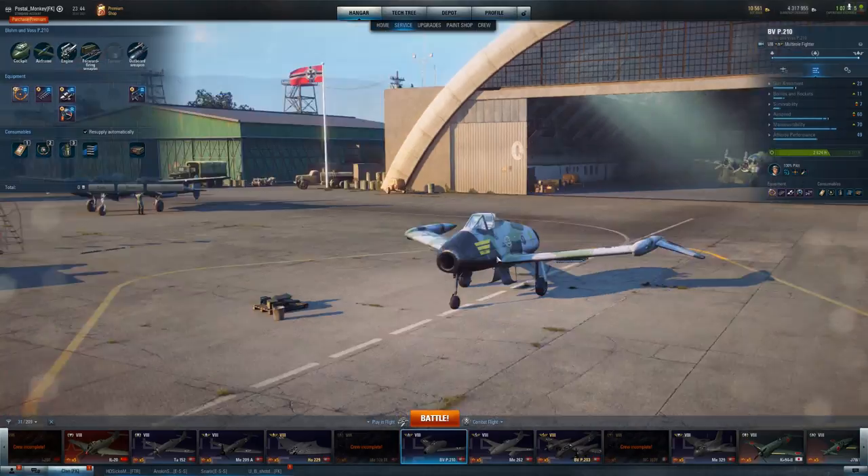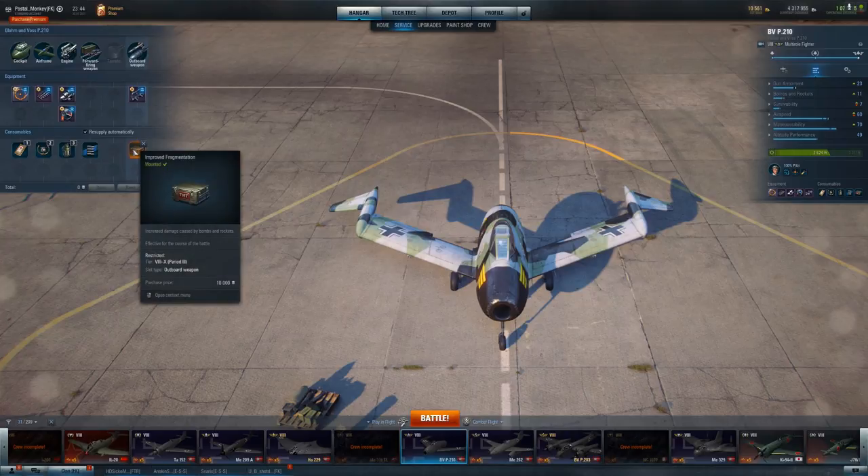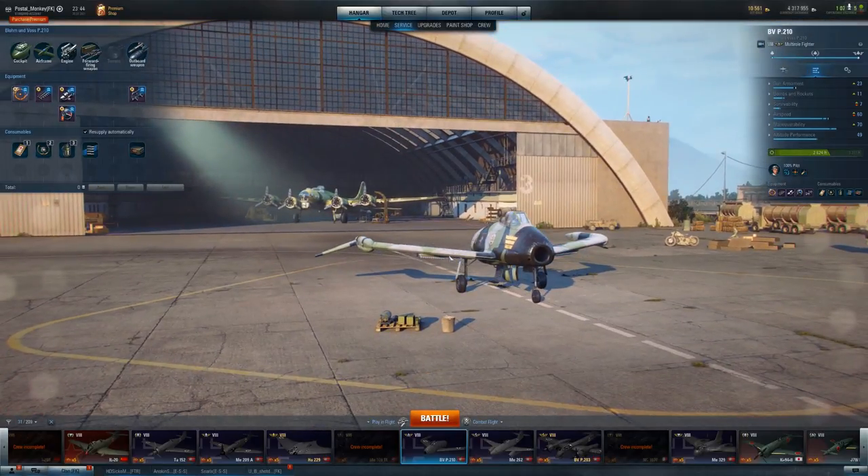My engine doesn't get knocked out all that often in this plane - my wings get knocked out more than my engine. I put universal ammo on here just because it helps. Since this plane has outboard weapons, improved fragmentation certainly can't hurt with your air-to-air rockets, doing more damage. You can use them in forward-facing head-on confrontations - that's where they excel - but you can still fire them at things like bombers going in straight lines, ground attackers, things of that nature. The fragmentation definitely helps.